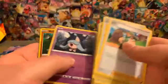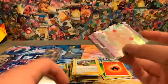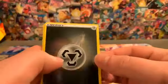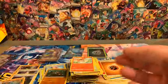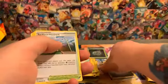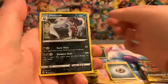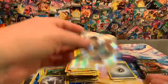Box number three now. Got a Roly Coly — creamy. Next pack: a reverse steel energy and a Professor's Research, so this one will go in here. I need more energies. Got a Malamar with a Full Art Hop — I know we've gotten this one a couple times already. I did run out of sleeves, so that's going to sit there for now.